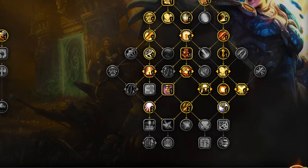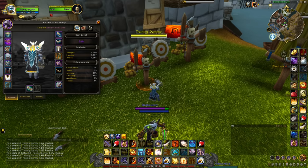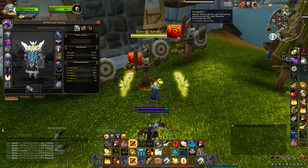The last retribution bug is probably a tooltip bug. It is Ashes to Ashes, which says Seraphim gives you 4% haste, crit, and versatility. But when the buff is granted to you, it is the full benefit of a normal Seraphim, which is 8%.